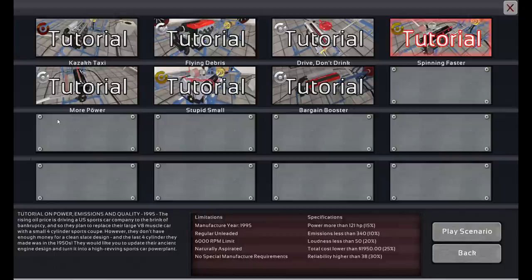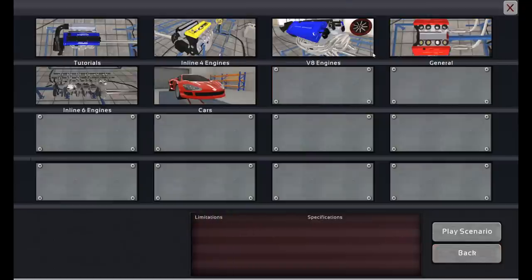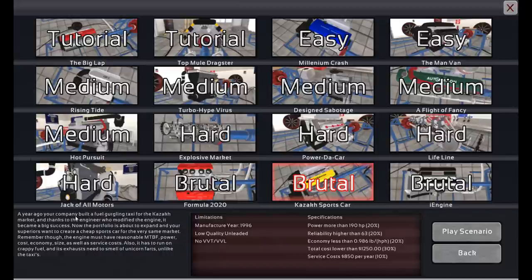Now let's go to a harder one — the Kozik sports car scenario. It says: a year ago your company built a fuel-guzzling taxi, and now the portfolio is about to expand and your superiors want to create a cheap sports car for the very same market. The engine must have reasonable MTBF, power, cost, economy, size, and service costs. Also it has to run on crappy fuel and its exhaust needs to smell of unicorn farts, unlike the taxi.